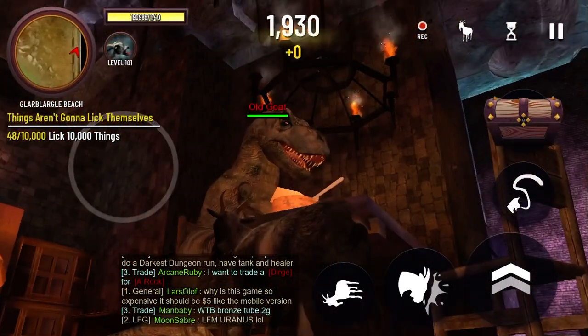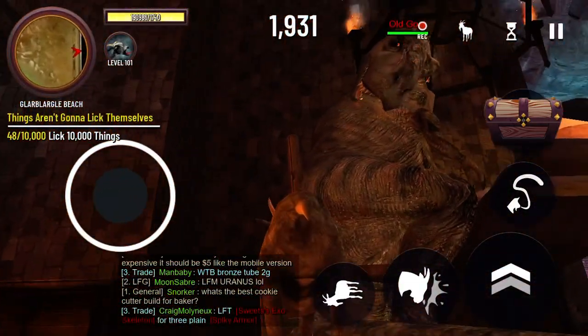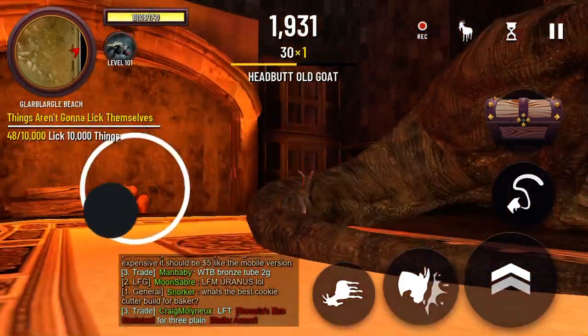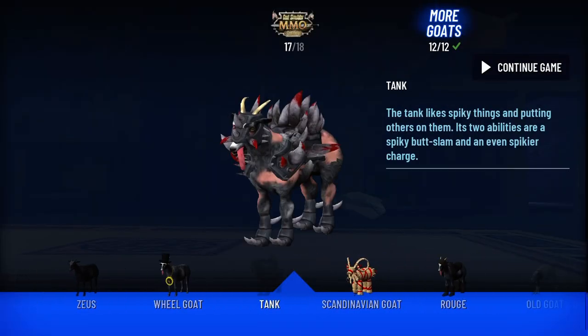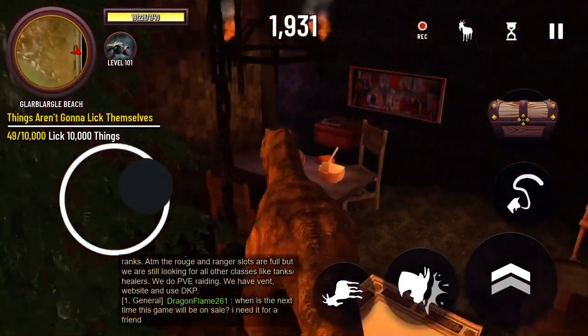We have made it to Old Goat Mountain. All you do from here to unlock the Old Goat is you just headbutt him. And he dies in one hit for all safety, I'm told. After that, we should have unlocked the Old Goat, and now we can play as him.